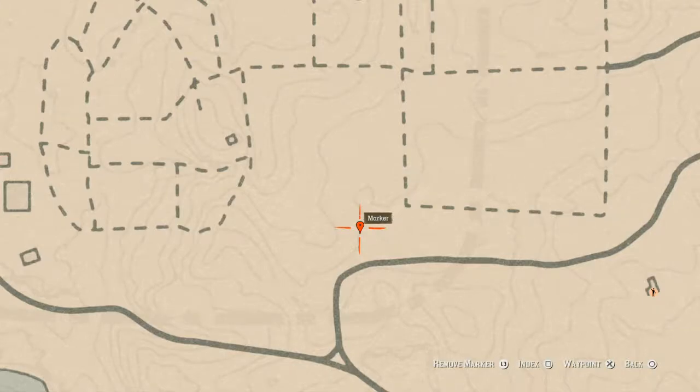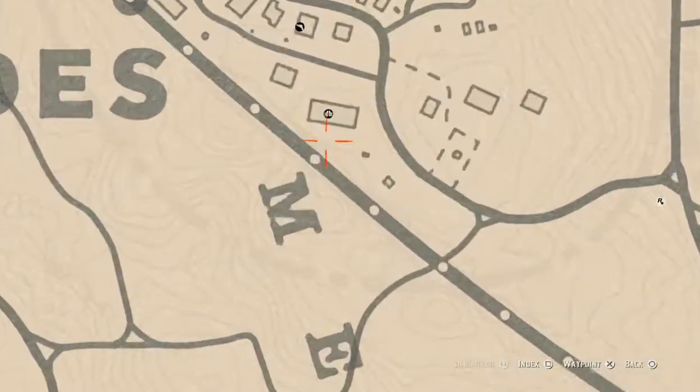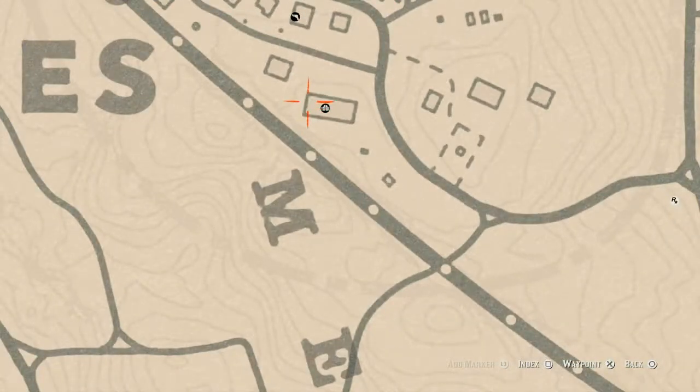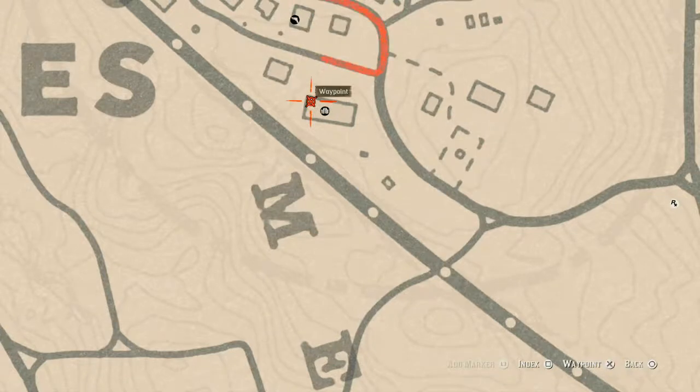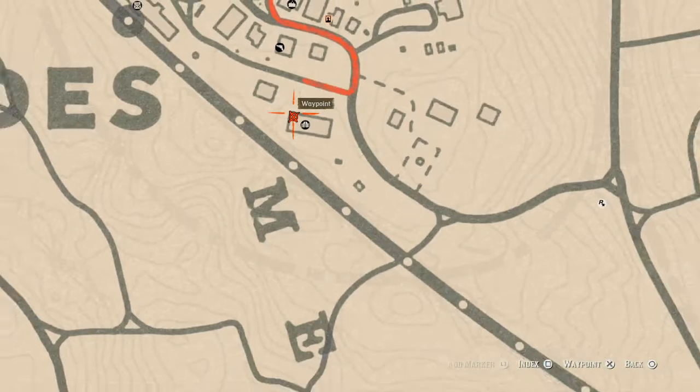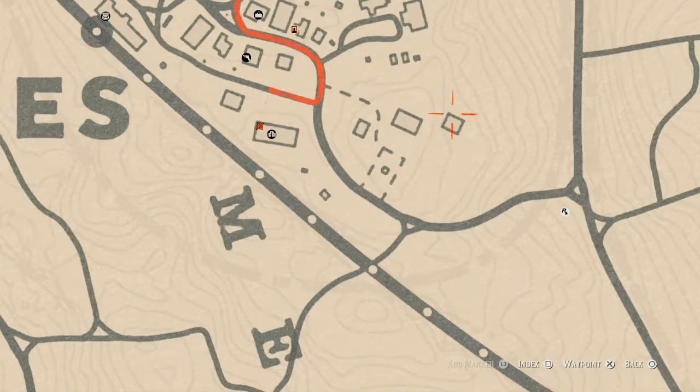Up in Rhodes, there are a couple of things to mention. Inside this saloon, there are two rooms — the room in the top corner has a chair, and on that chair you'll get a New Guinea rosewood hairbrush, which is a family heirloom. There's another family heirloom on the side of this barn: there's a barrel on the corner, and right next to that barrel is a dig spot. You don't need a metal detector — just a shovel — and inside that dig spot you'll get an ebony hairpin.